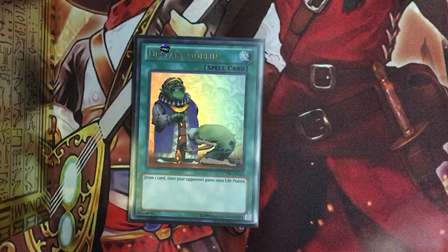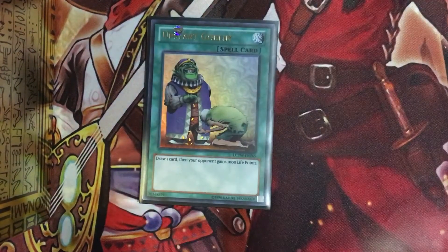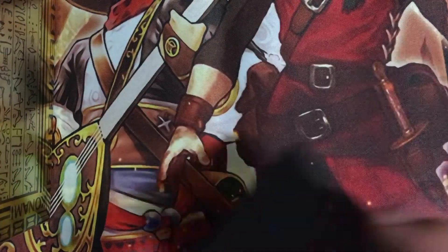Upstart Goblin, a one draw plus. However, with Ash Blossom, it might not matter. A lot of people are going to be like, 'Why are you doing that? Why would you waste an Ash Blossom on this?' Trust me, we have some weird people at our locals. But I might take it out as well for other stuff like My Body as a Shield or something of that nature to protect my monsters on the field.